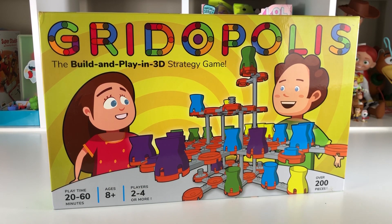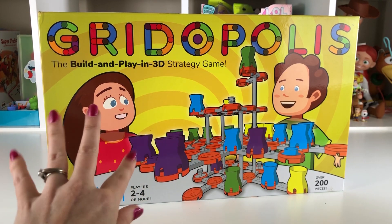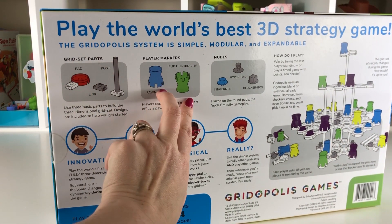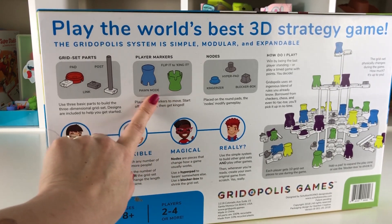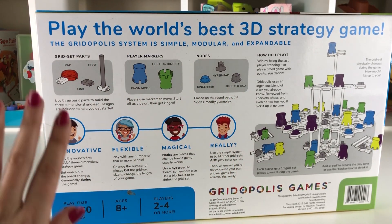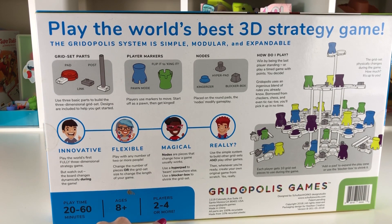Hey kids, it is Mommy Me, and today I have this awesome game called Gridopolis. It is so super cool — it's kind of like checkers and chess put together. You have two pieces that are the players: there's pawn mode and then you can flip it to king it. There is a king, a riser, a hyper pad, and a blocker box. This takes about 20 to 60 minutes to play, it's ages eight plus, and there's two to four players.